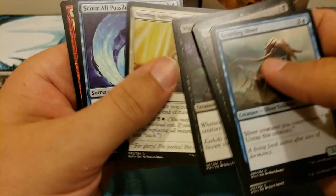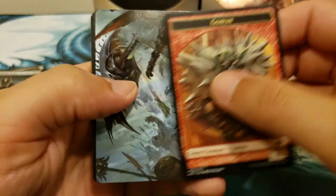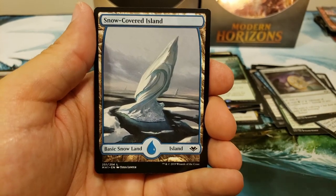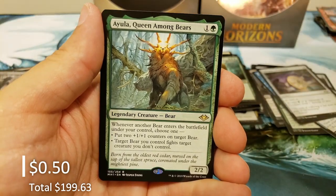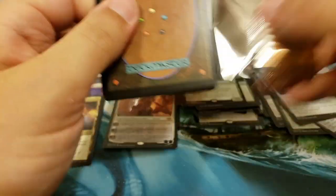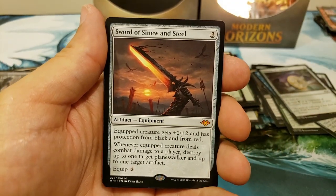Nimble Mongoose — remember that card? Old school, sweet card with Shroud. I feel like Shroud was always the intention of Magic — I'd be curious to hear the history on how Hexproof came about. I know it was originally 'can't be the target of spells or abilities your opponents control,' but I'm wondering how they decided Hexproof was a good idea — as a Boggles player who loves Hexproof. A Putrid Goblin, and of course Ayula Queen Among Bears — what is a box without an Ayula Queen? Snow-covered Plains — and there's another mythic!